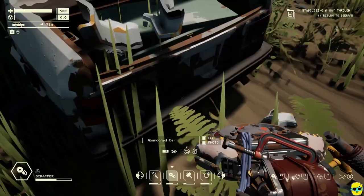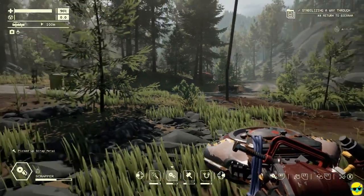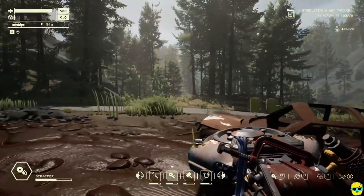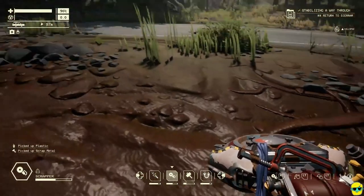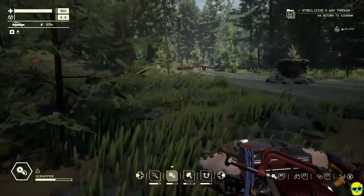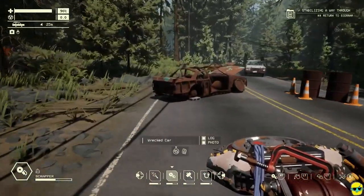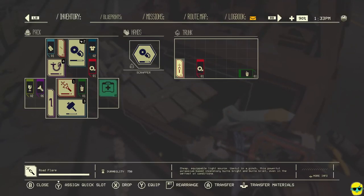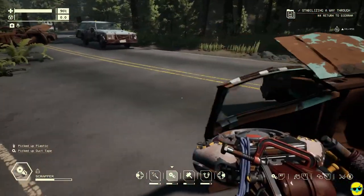I'm going to just manually pick this stuff up and look at where I'm at on the map. Oh, is that the investigator? No, that looks like a tanker. I'm going to look at the trunks. The trunks are great for flares, obviously, which we can use for a ton of things.